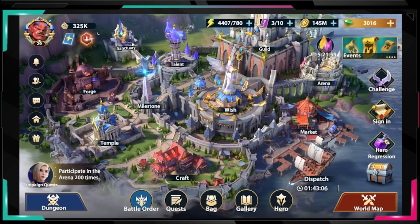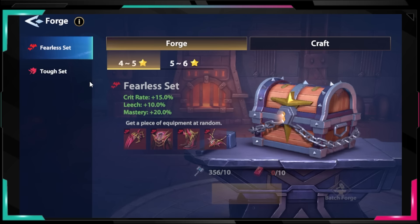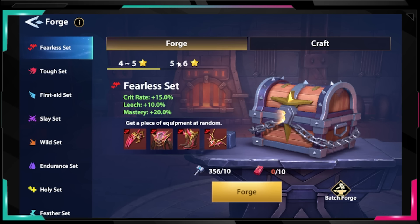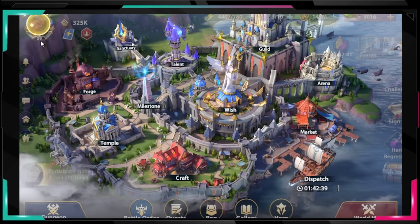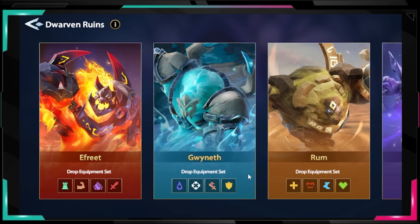Hey guys, welcome back to my YouTube channel. In this video I prepared a beginner gear guide. Basically we're gonna focus on the 12 basic sets — we are not going to discuss the 4-star forge sets in this video, because it will take you weeks even months before you're able to first have a six-star gear, and before you even have a decent six-star gear — epic, legendary, whatever.